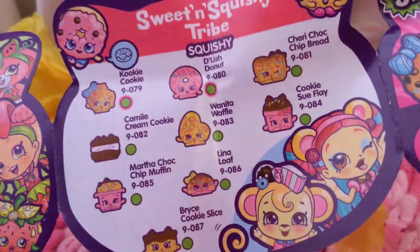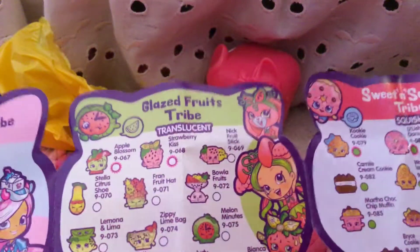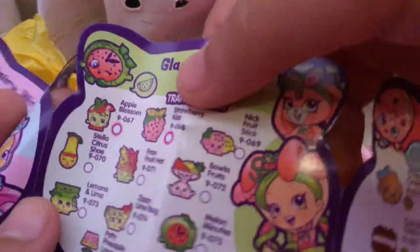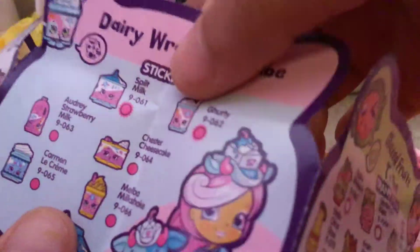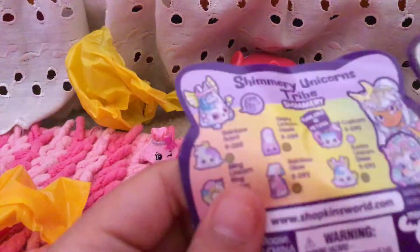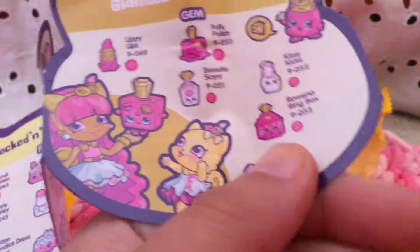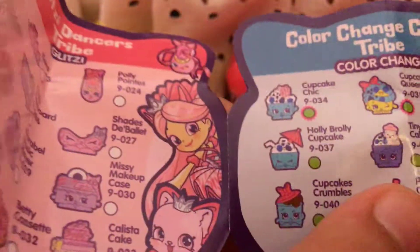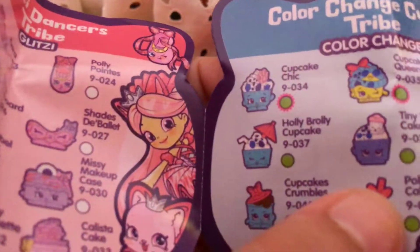I really want to get Squishy Tribes. Does it have a Kooky Cookie? So if they have this little symbol on it, it's a returning Shopkin. So Kooky and Delish Donut are returning Shopkins. Strawberry Kiss and Apple Blossom are returning. Spilt Milk and Gertie are returning. Yochi is returning. None of these limited editions are returning. Lippy Lips — oh, I didn't know there was a Lippy Lips — and Polly Polish are returning. Candy Cotton is returning. Cupcake Chic and Cupcake Queen are returning.